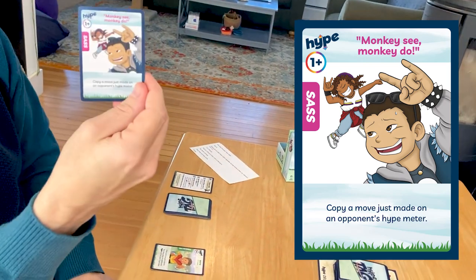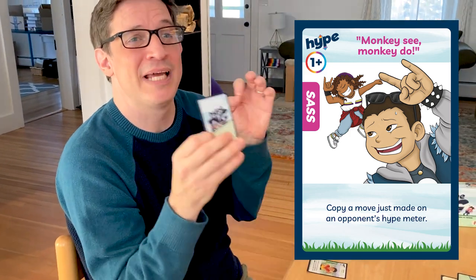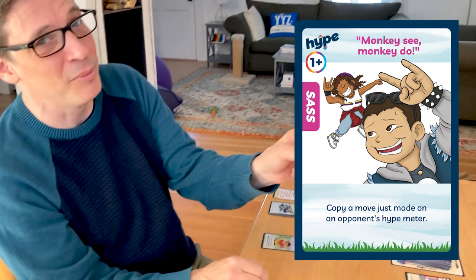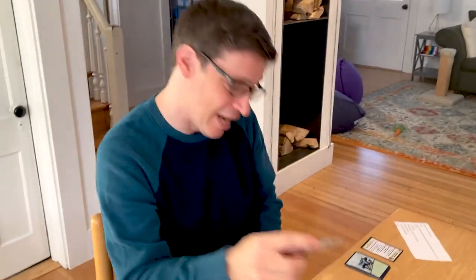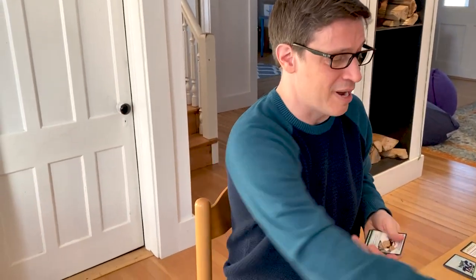Then there are sass cards, and these are part of what make this game fun. They are response cards — they don't count as the one card you can play on your hype step. They can be played any time on anybody's turn as long as the thing they're responding to happens. For example, Monkey See Monkey Do lets me copy a move that was just made on an opponent's hype meter. If Jay Howe moves on his hype meter, even if it's his turn, I can throw this card down and copy his move.